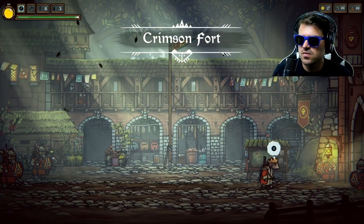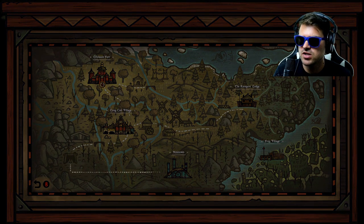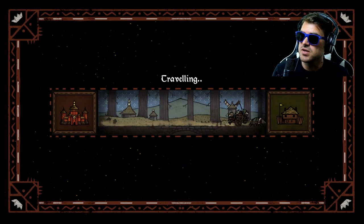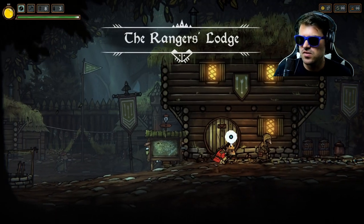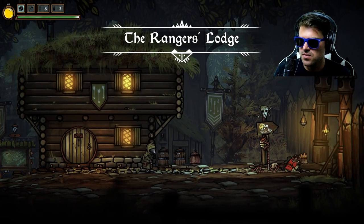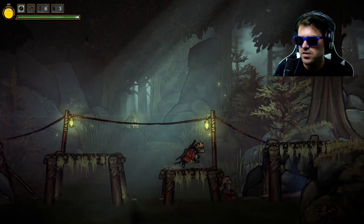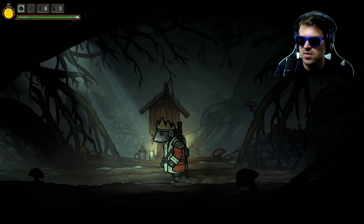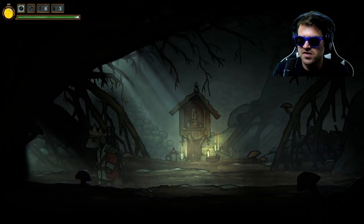The very first thing you want to do is go ahead and fast travel all the way over to the Rangers Lodge, and there's actually going to be two very close by over here. Head straight over to the right and in the first room there is a tunnel that's kind of glowing. You can make your way under here and right here there will be a spot to dig — that's where you are going to find the first statue.